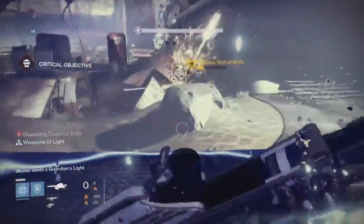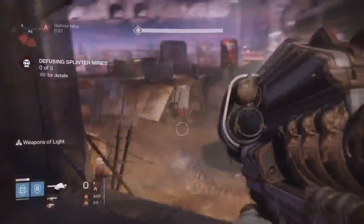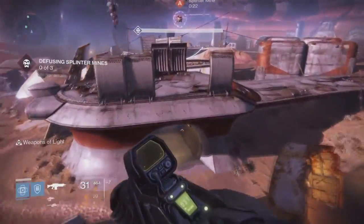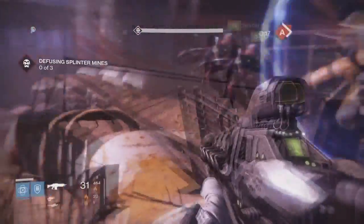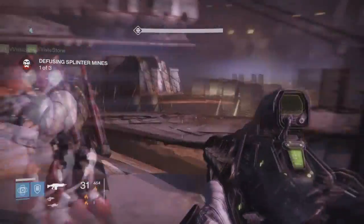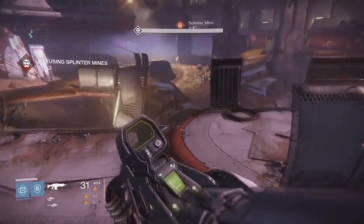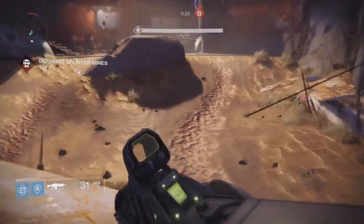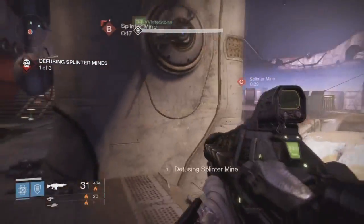Once you finally kill Skolas, you'll notice all the other enemies despawn, and all you have to do is take out the waves. It works kind of like the Urrox level 35 Prison of Elders — the waves can be kind of tough, but once you get to this guy it's actually pretty simple. It's probably best to kill the boss at the very beginning to despawn all the enemies. After you kill him, you get your loot and your chest — you just have to take out the two waves of trip mines, but you won't have to worry about any enemies whatsoever since they all despawned.